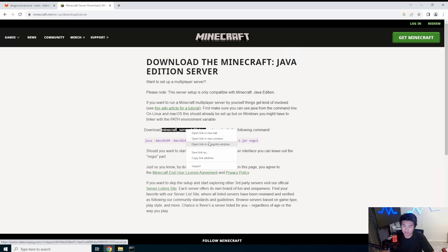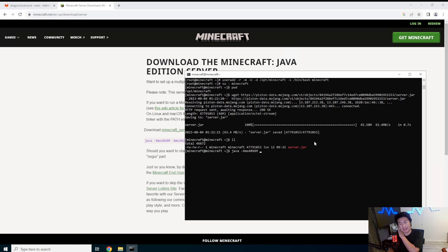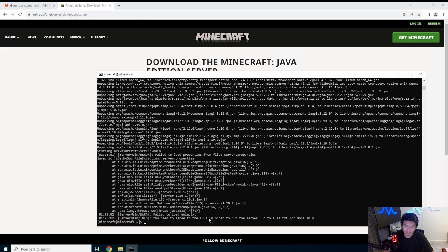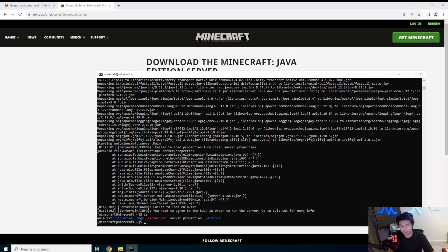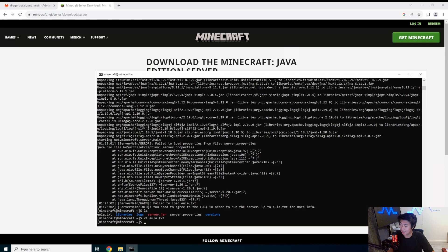Now we'll use wget to grab the server package. You can see there's a server.jar owned by the Minecraft user. We'll kick this off with the Java command using four gigs of memory — xmx is the max heap size and xms is the min heap size, both in megabytes, so 4096 is four gigs. We'll set them to the same value, specify the jar, and add no-gui. Note that the first run will fail because you have to agree to the EULA — you'll see an eula.txt file is created, and you need to set eula=true in it before restarting.